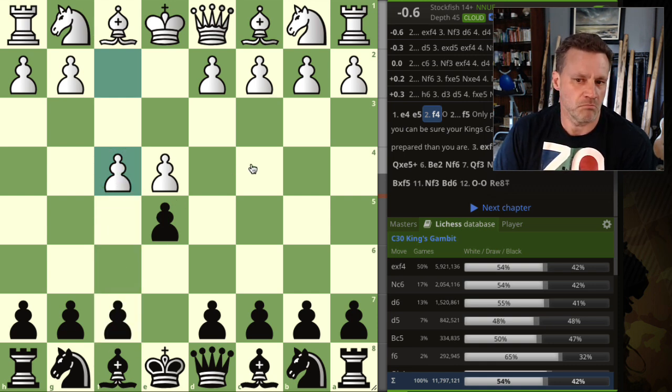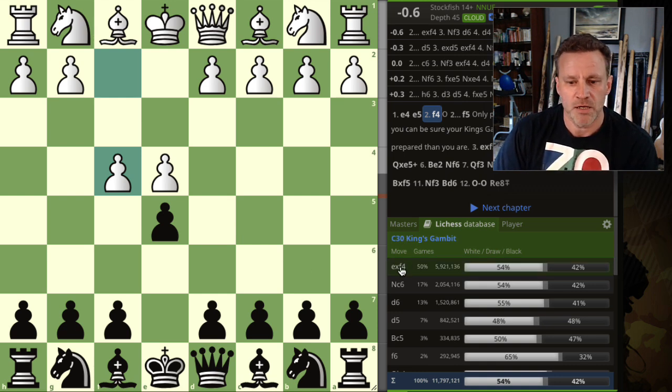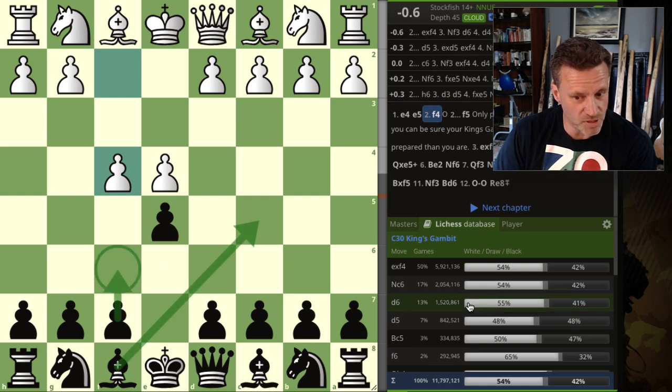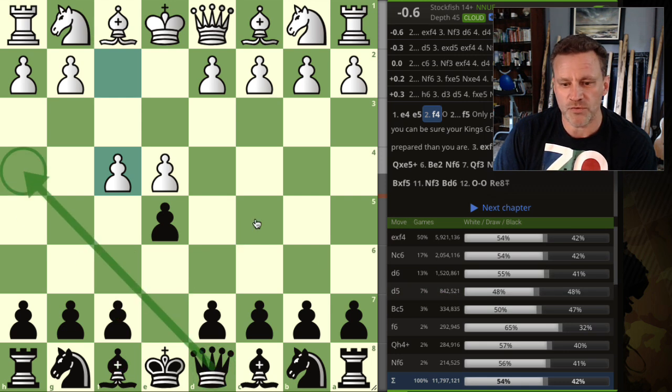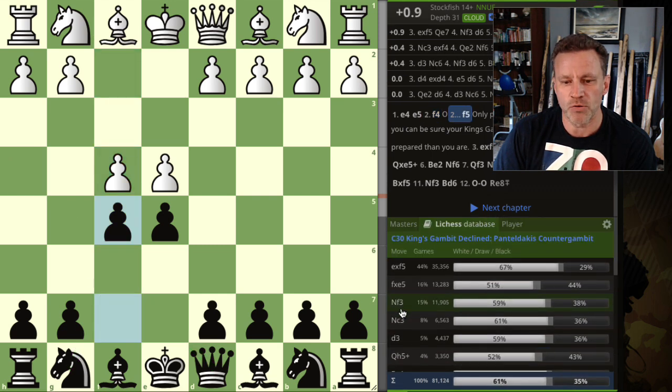The engine says you should take the pawn. Second best move is d5 — both quite familiar to any King's Gambit player. Most common move is exf4, second most common is knight c6, then d6, then d5 and bishop c5, and the move f6 interestingly. Then you can have queen h4 check, knight f6, and then it brings us on to the move pawn to f5.